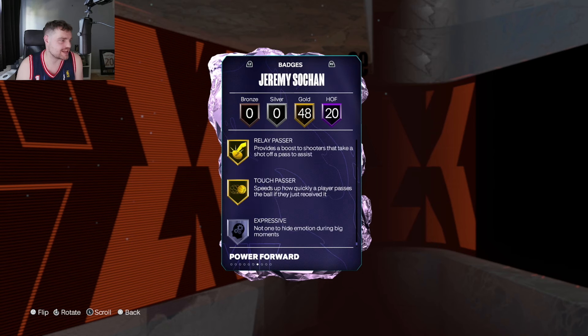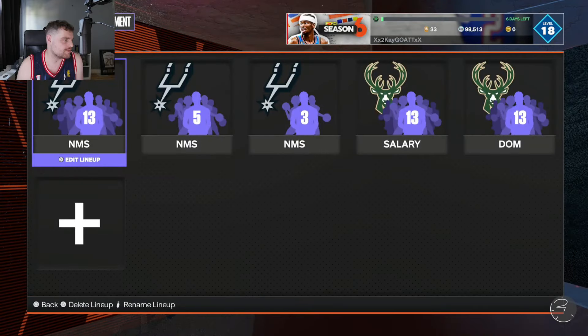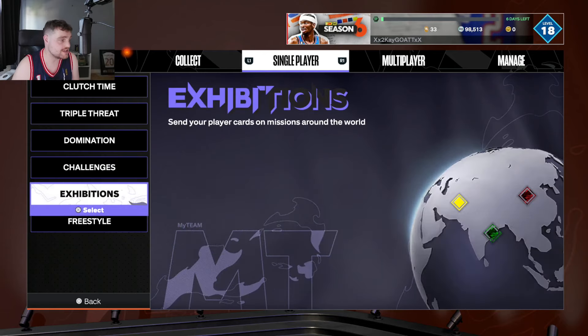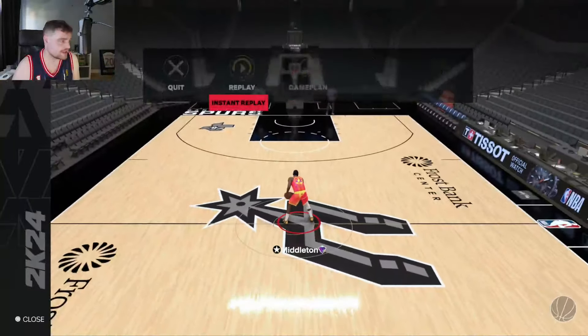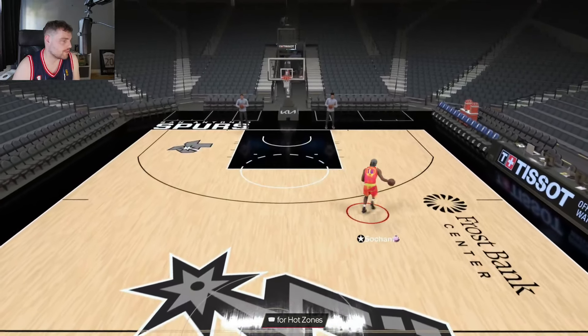So this is your budget Ben Simmons. Is he going to offer exactly what Ben Simmons offers? No, but you're not going to run Ben Simmons on the ball either — he's an off-the-ball player. He is your budget Dark Matter Ben Simmons, which is honestly a crazy thing, because that Ben Simmons is a hell of a card. And you're basically getting a poor man's Ben Simmons.